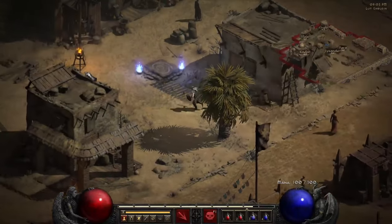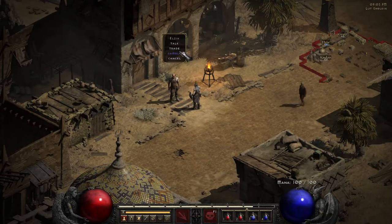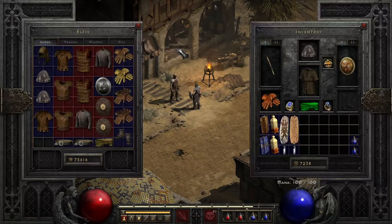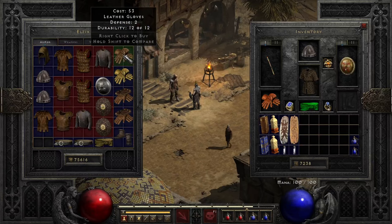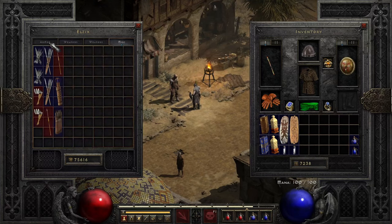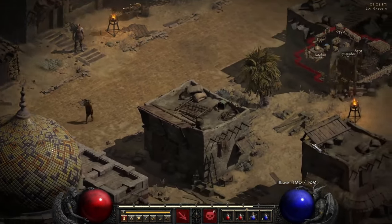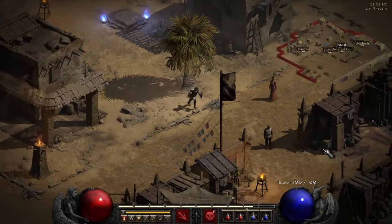I'm gonna have to summon all my stuff because I don't have anything. Six percent chance of getting better magic items — that's pretty good. I do like that, it's actually better in my opinion. Nothing really for boots, okay. I'm not gonna waste too much time on it. We are on players one, I believe.